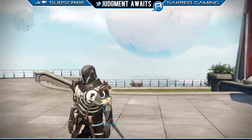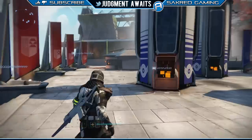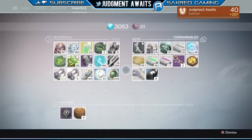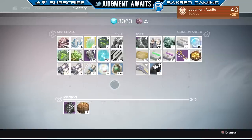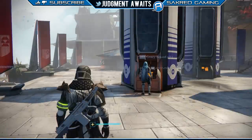Before the Taken King, we used to be able to do a weekly mission where we could pick the level of difficulty, and based on that level of difficulty, you'd either get three coins, six coins, or nine coins. And if you did that on three characters, you could really rack up some serious coins pretty fast. In a matter of 45 minutes to an hour and a half, you could have 27 strange coins each and every week.